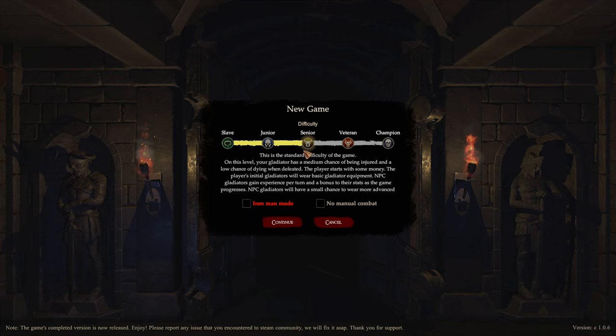Okay, new game. I have had a bit of a play around. I did try the Senior difficulty and it was quite difficult — I kept running out of money — so we'll go with Junior. On this level, your gladiator has a smaller chance of being injured and a lower chance of dying when defeated. The player starts with more money, initial gladiators will wear advanced gladiator equipment, and NPC gladiators gain less experience per turn.